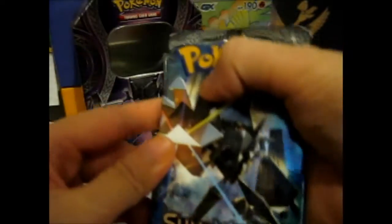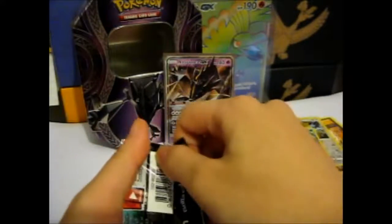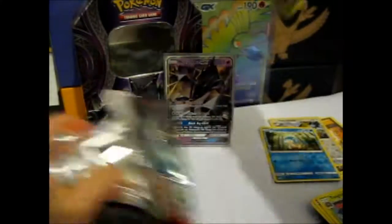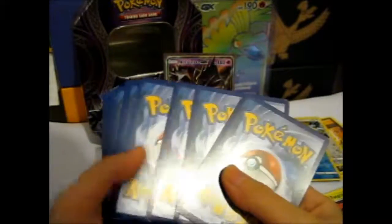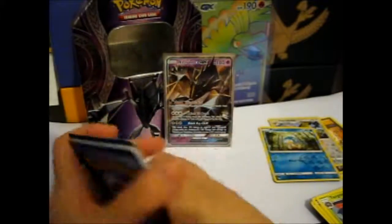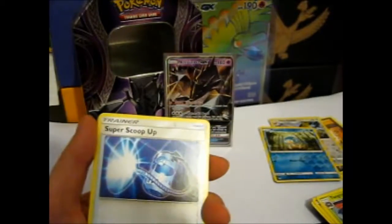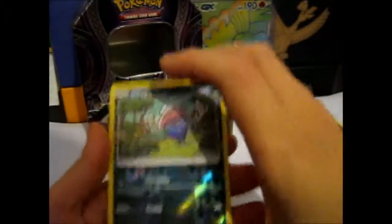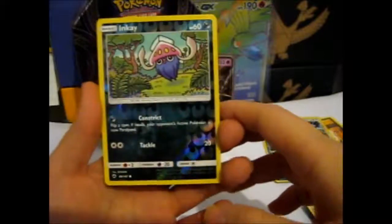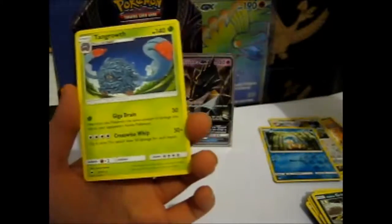Okay, last pack. Magic, please, pull through. Leaf Energy — or Grass Energy, whichever way you want to say it. Super Scoop Up. Electabuzz, Snorlax, Sneasel, low rarity... Noibat, Grimer. I think a reverse. And where is another Tangrowth? Really? Two in a row?